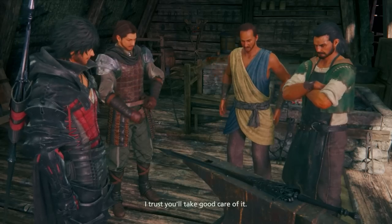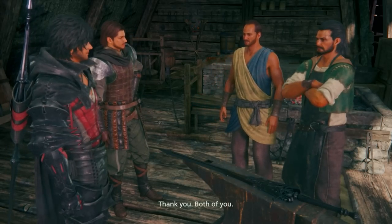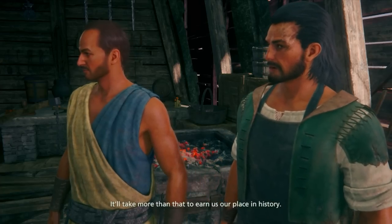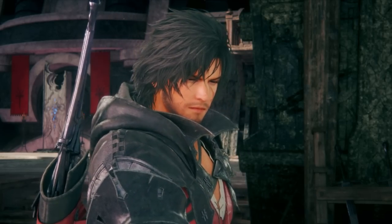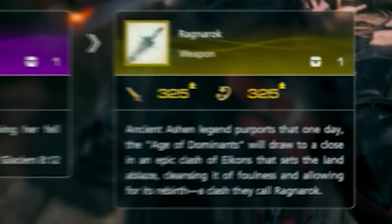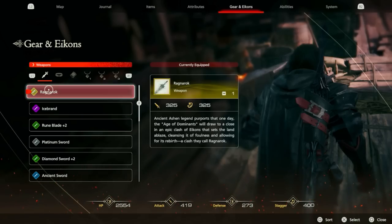If you remember at the beginning of the video, Goddard Amarung is the German translation of Ragnarok. This Ragnarok is actually going to be the base recipe weapon we're going to need in order to create it. Don't hesitate to use Ragnarok in the meantime if you're at that point in the game. Ragnarok does 325 attack and 325 stagger damage, so it is a very powerful weapon just on its own.